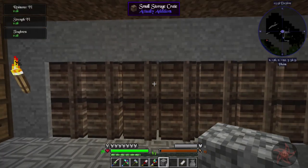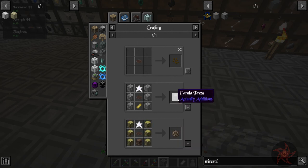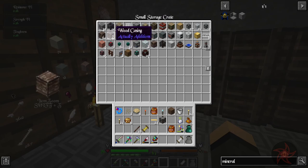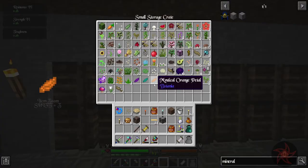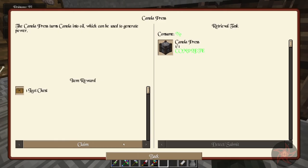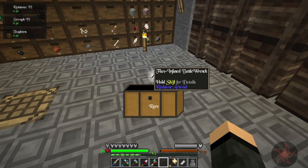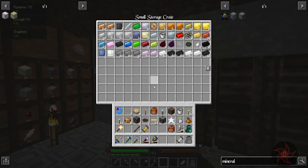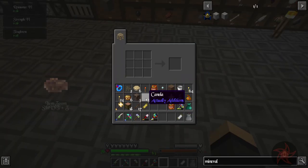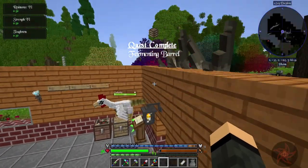Canola - do I actually have any of that? I do! So things we can use canola for: fermenting barrels, which we're going to be making next, and the canola press, and you can make seeds out of them. One press can keep up with three fermenters if I remember correctly. The fermenting barrel is also just logs - not really a huge problem there. We need 18 logs total - six each for three barrels.